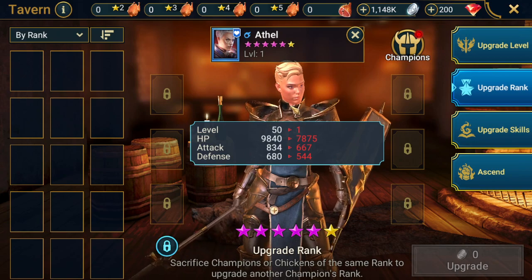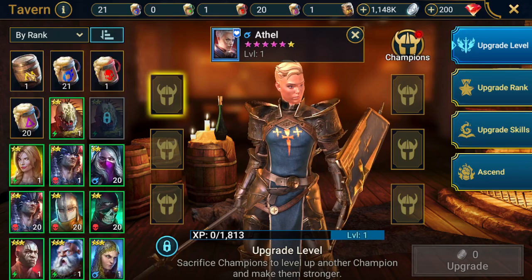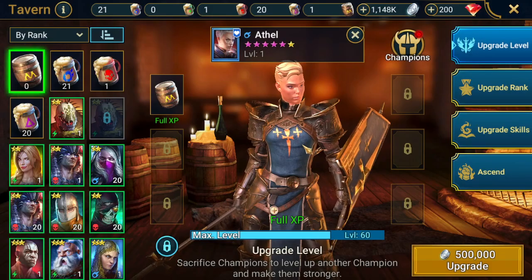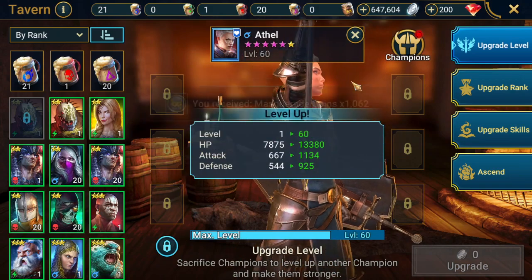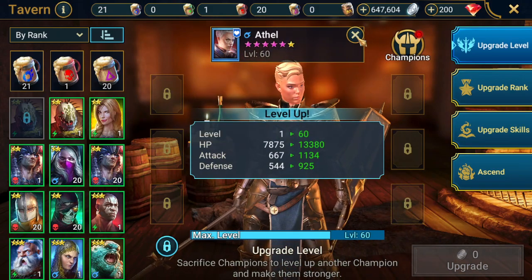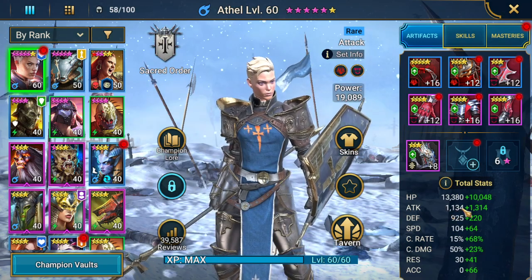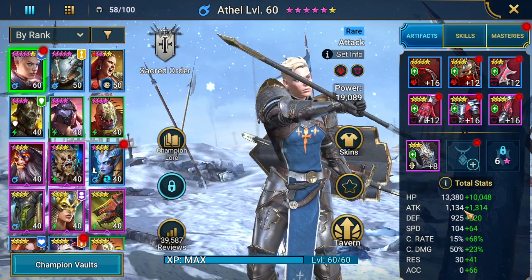I got some points because currently there's an event ongoing. When you're upgrading heroes, you get some points. Now let's fully upgrade ATL. Let's use XP barrel. Almost — I thought I will not have enough silver. Everything is fine. Let's check her stats now. It looks much better. It was something about 900 before the upgrade, now it looks a little bit better.